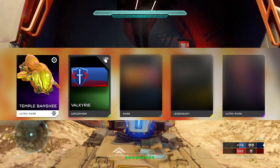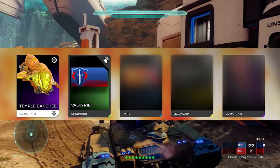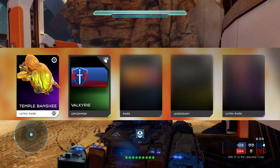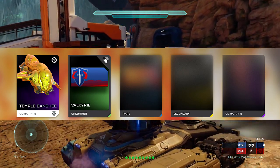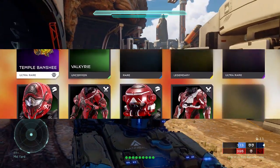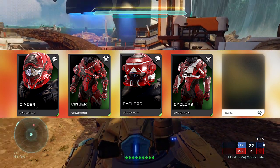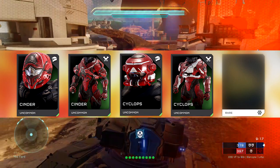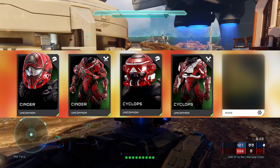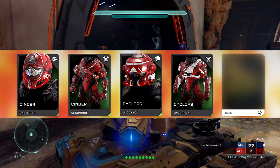After that we've got a new emblem called Valkyrie, which looks pretty cool. Then there are two more emblems you can see by the outline, so that's how I'm predicting it anyway. After that we've got what looks like a new stance, and then two new armor sets: Cinder and Cyclops. The Cyclops one looks a bit different from regular armor, which is cool — it's nice to see new armor coming in.